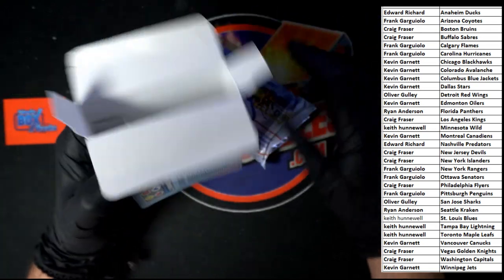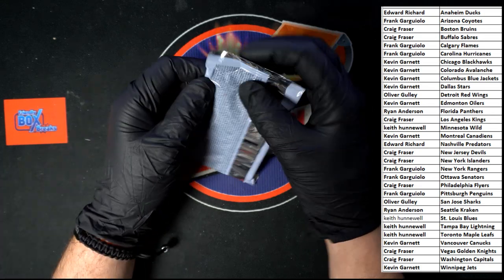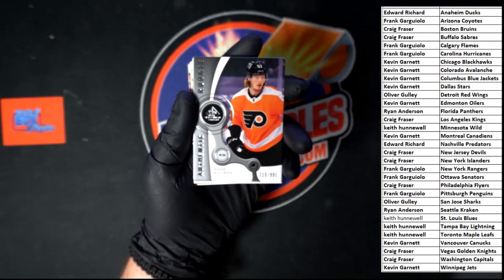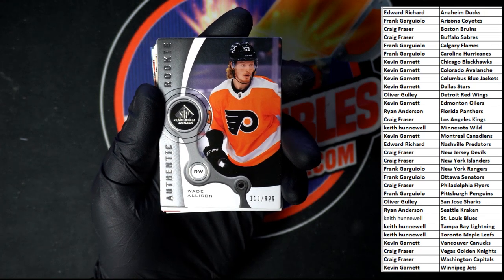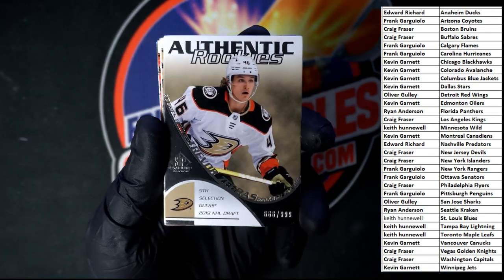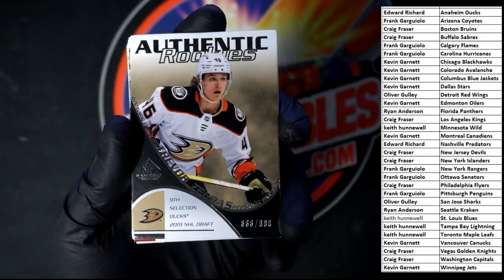There it is — there's the empty box, pack is right there. Good luck everybody! Starting off: Wade Allison, numbered 110 of 999 — let's get a little zoom on it so you can see it. Wade Allison authentic rookie. Behind that, another authentic rookie — 666 of 999 — very nice, I really like the design on that, looks really good.